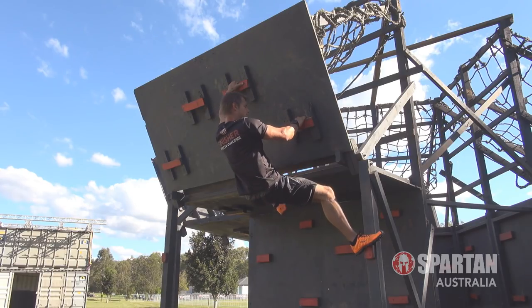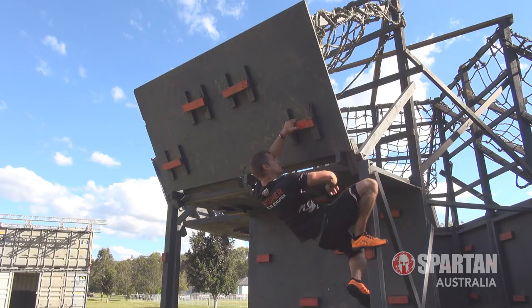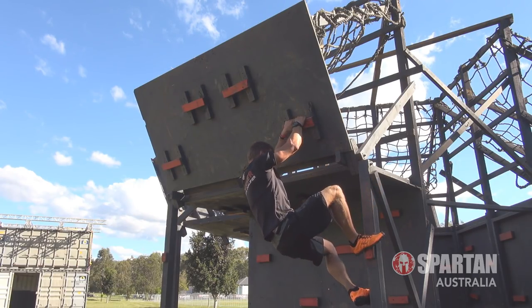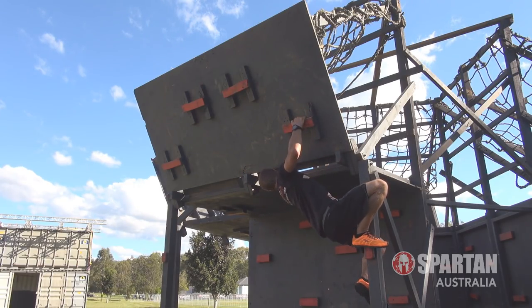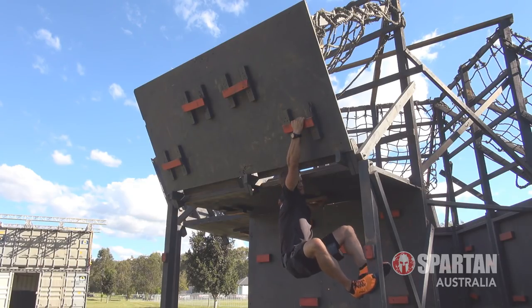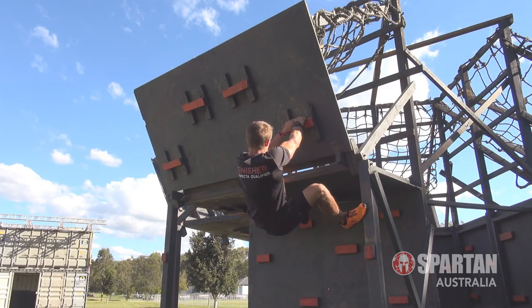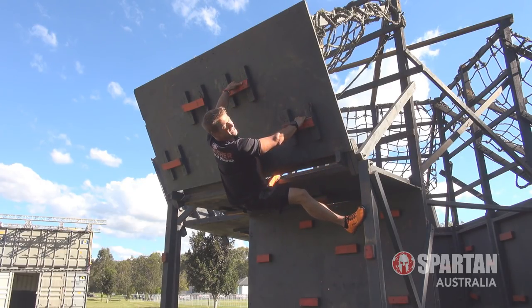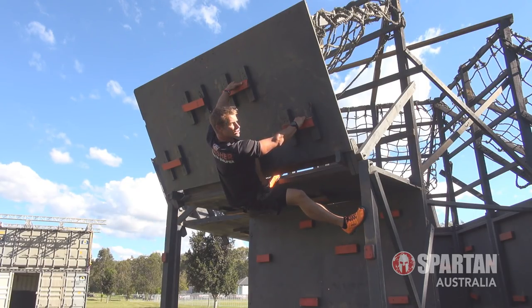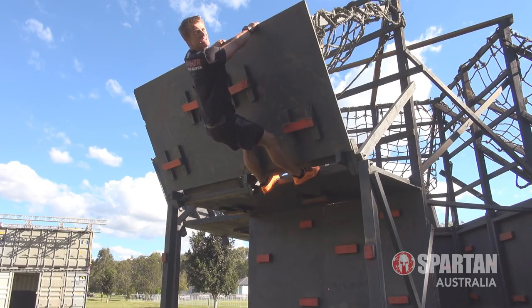For the guys, you don't have access to that block, but you can still use the pillar. Reset into that bottom position, then use the pillar — clutch on, grab tight, walk your legs up, then grab on. From there, use those positions, use your feet and your hands, and climb it like a ladder, working your way up and over the top.